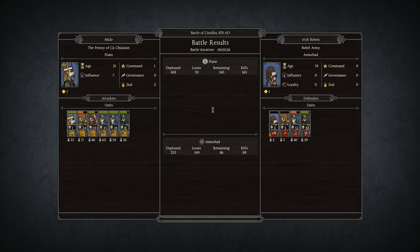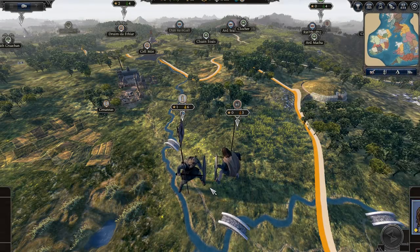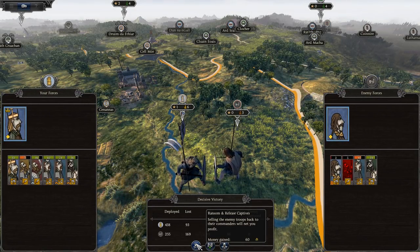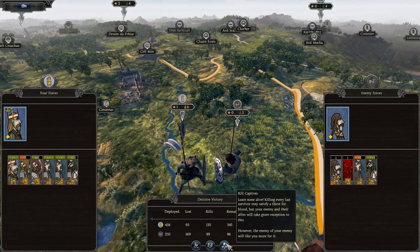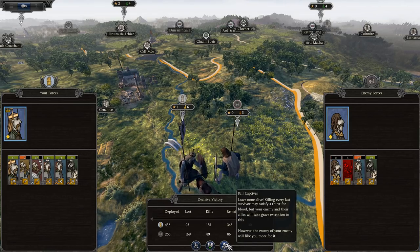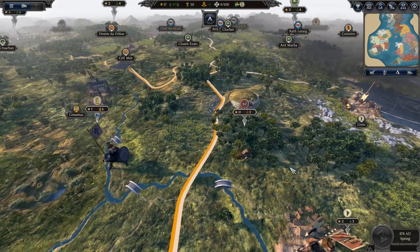So with this you end up with captives and stuff. You have the option of ransoming the captives to make some money — we could make 60 gold — or take on warriors which would lower our skill but get us some additional warriors, or we can kill the captives which will satisfy a thirst for blood but the enemy will take grave exception. These are just rebels, so it's not really a problem if the enemy takes exception. So let's go ahead and wipe them out.